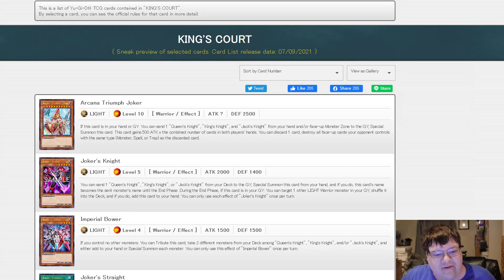Everything for King's Court — your Arcana Triumph Joker. If this card is in your hand or graveyard, you can send one Queen's Knight, King's Knight, and Jack's Knight from your hand or face-up in the Monster Zone to the graveyard to Special Summon this card. This card gains 500 attack times the combined number of cards in both players' hands. You can discard one card to destroy all face-up cards your opponent controls with the same type — monster, spell, or trap — as the discarded card. Base attack stats are just 500 times the number of cards in your hand.